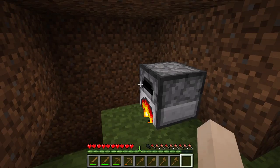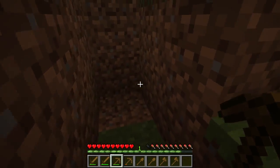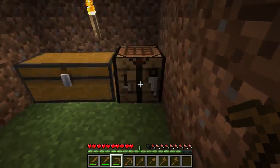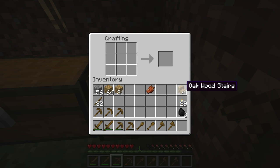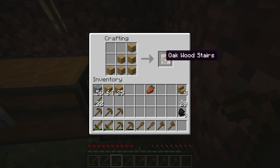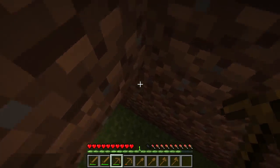I have no idea what else we can make right now, but that's a pretty good start. Wait — stairs. Can we make stairs? Yeah, now we can make stairs.